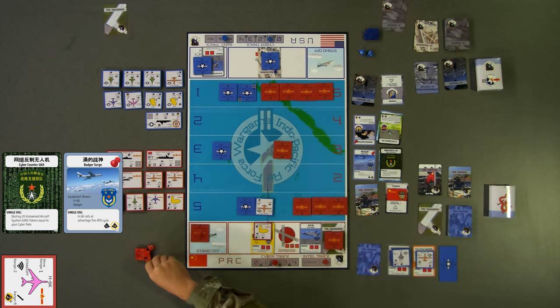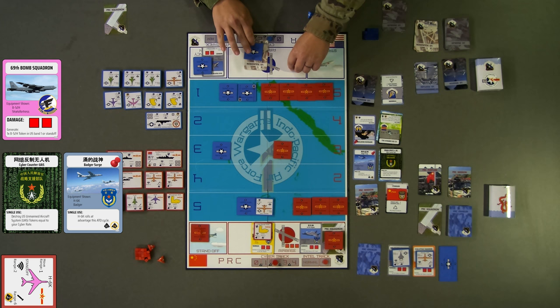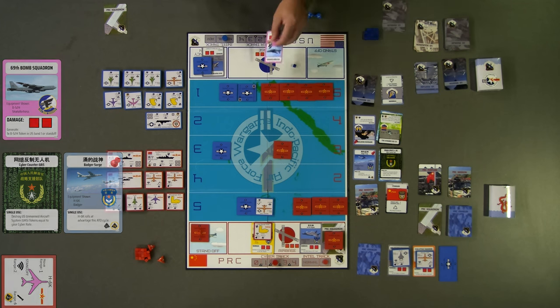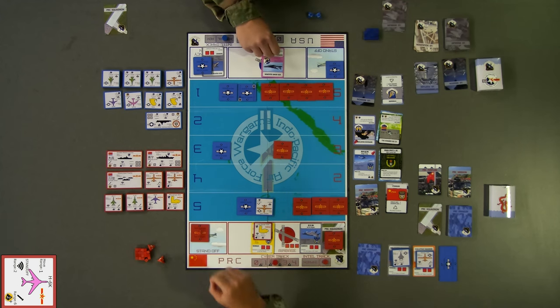For blue's 5th turn, they decline to play an enabler card. Next, blue decides to generate their B-52 squadron to the standoff location. This ends turn 5. To start turn 6, the Winchester H-6 bomber must return to base, but their squadron was destroyed during blue's turn 2. This means the H-6 token is surrendered to blue for scoring.